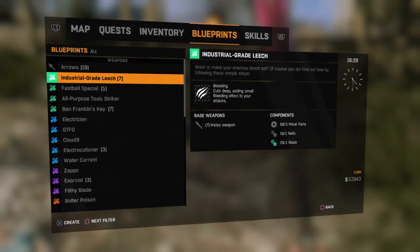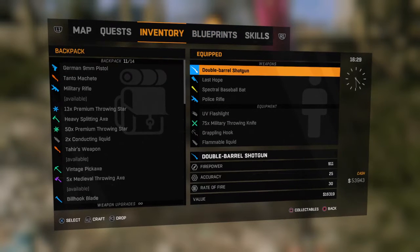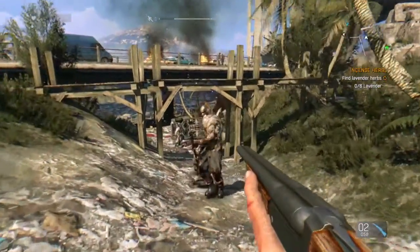Hey, what's up everybody. Today we're on Dying Light and I'm gonna show you my favorite way to take down a giant zombie. I'm gonna be using the double barrel shotgun and I just now found one carrying some rebar.